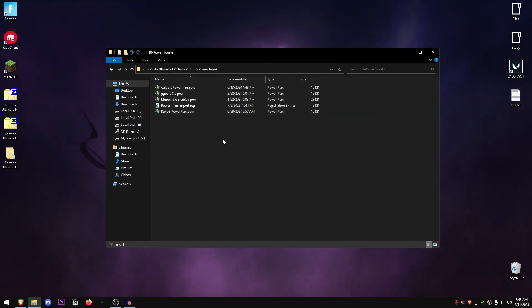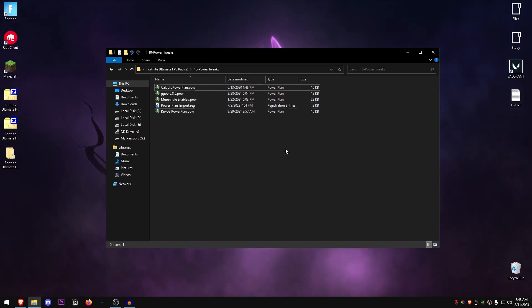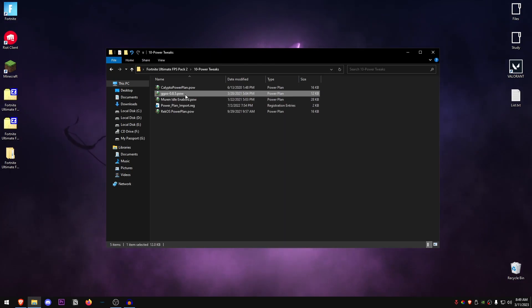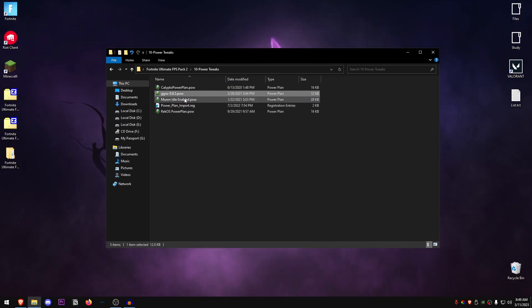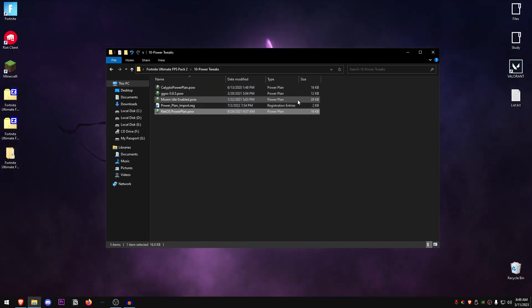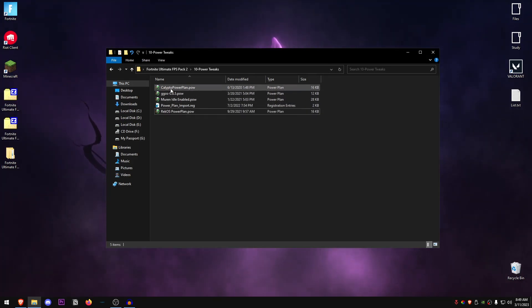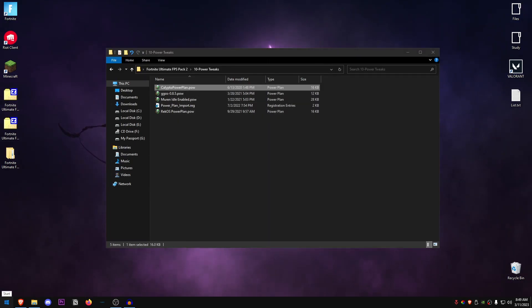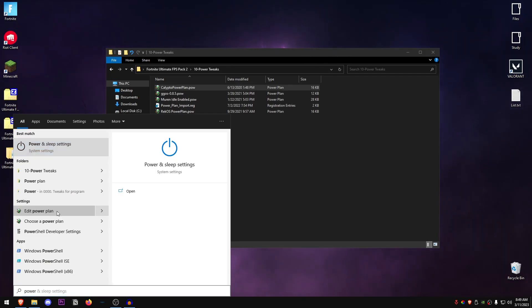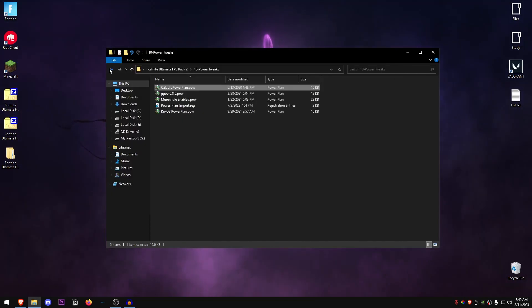Go back into the pack and open up the Power Tweaks folder. First, double-click on the power plan import .reg file, hit Yes, hit OK. You should now see the .pow files with battery icons — if not, right-click and refresh. There are four power plans: Calypto, GGOS 0.8.5, Murin Idle Enabled, and the Recos power plan. I personally use the Recos power plan but the others are also good. To apply one, just double-click it, then search for power in the Start menu and select it in Power Options.